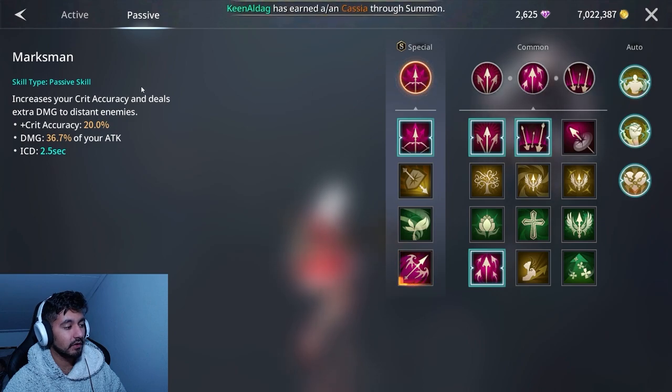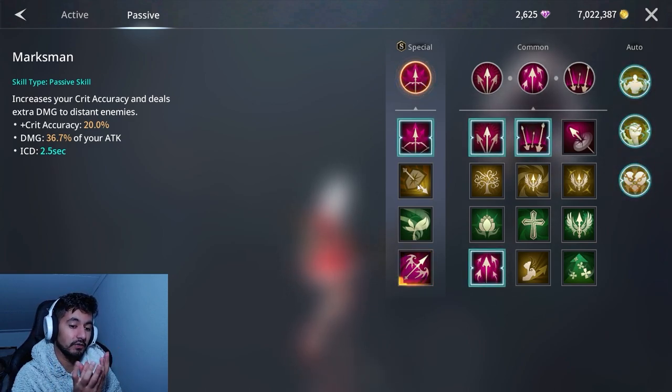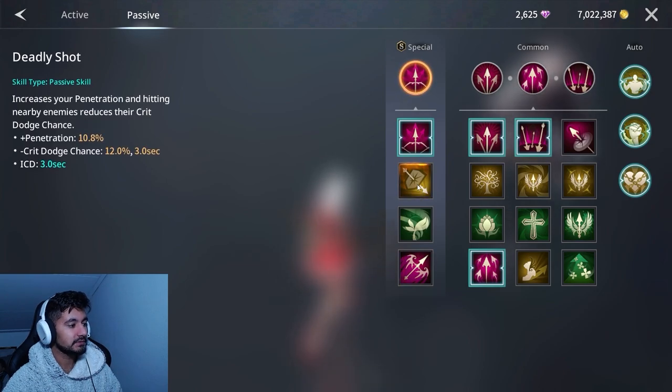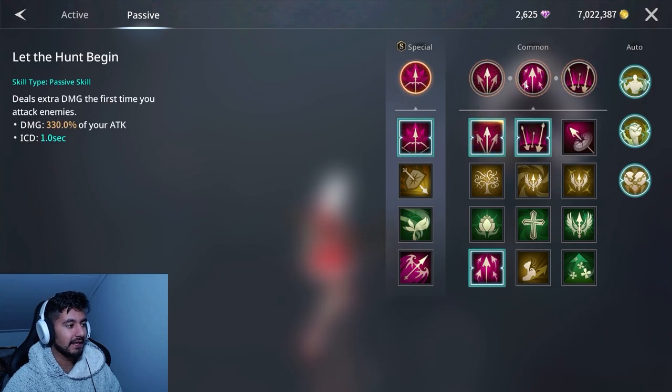Another special skill option is increased crit accuracy and extra damage to distant enemies — it's good for an off attack, but usually when you're fighting you're in a close-range fight, so it doesn't really help. So that kill-confirm skill I mentioned is what I prefer to use.